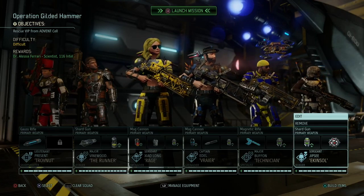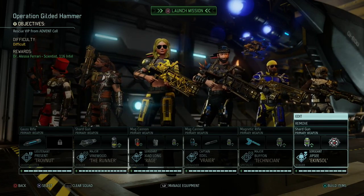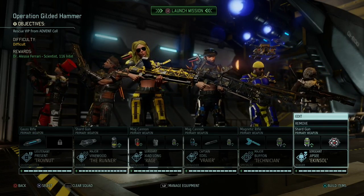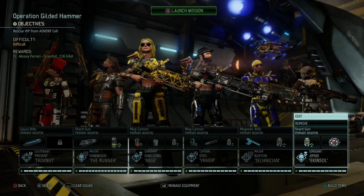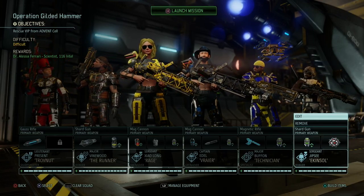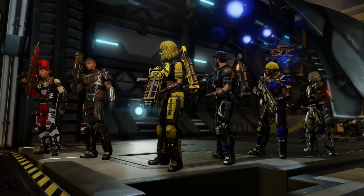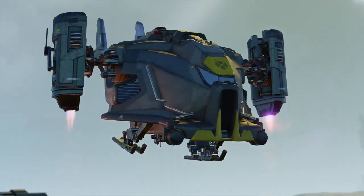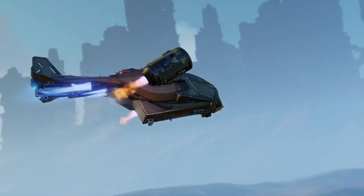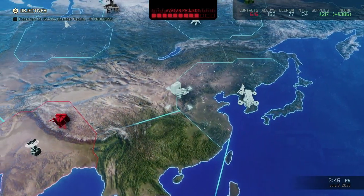Hey, what's up everybody, my name is Trophenet and welcome back to XCOM 2. In our Commander playthrough, we're ready to go on Operation Gilded Hammer, where we're going to rescue a scientist from the ADVENT forces. It's a difficult mission, but it shouldn't be that hard, and we also get 116 intel if we're successful. Let's head into the Sky Ranger — deployed in position, here we go.